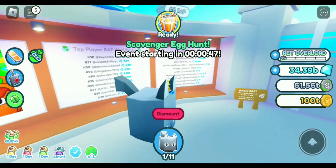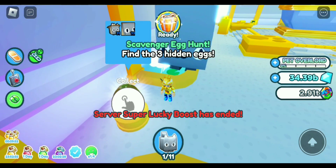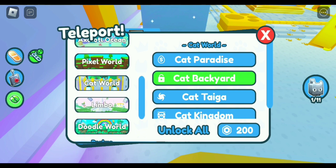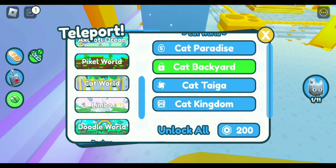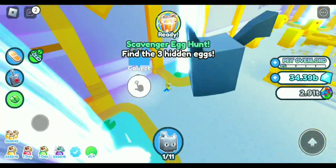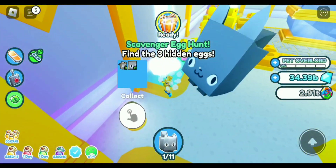We've also got a scavenger hunt, so I'm gonna do that real quick. The first egg is going to be in Cat World, in Cat Kingdom, all the way behind the big chest in the corner. Let's open this up.